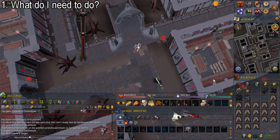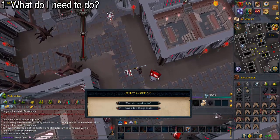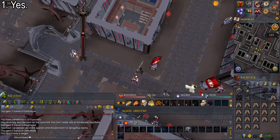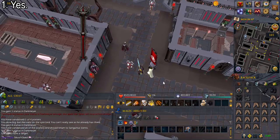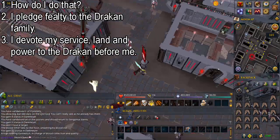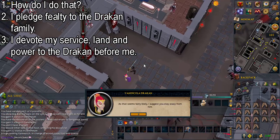Talk to Mistreevis Vaken and ask what do I need to do. Approach a nearby blood tither and say yes. Talk to Venisquilla Draken and select the options shown on screen.